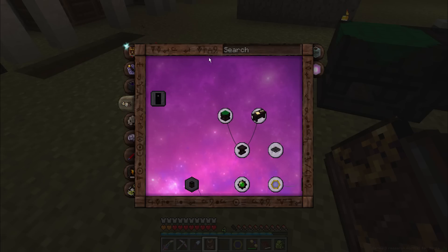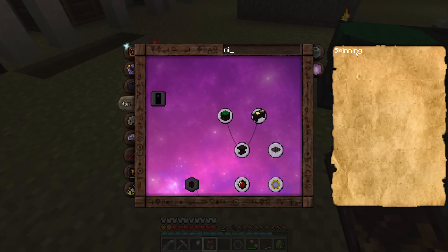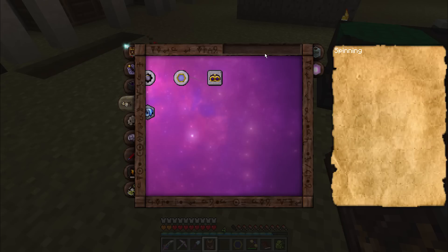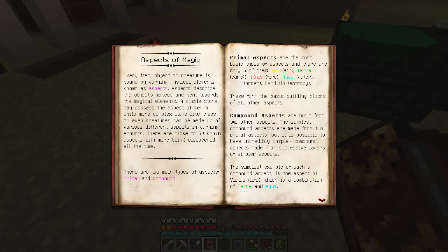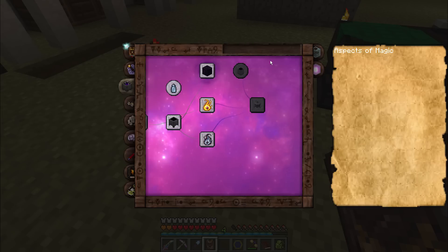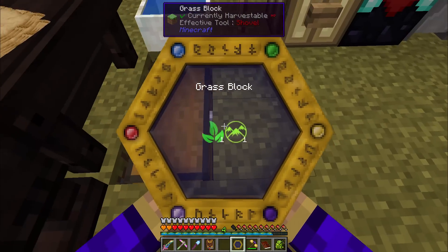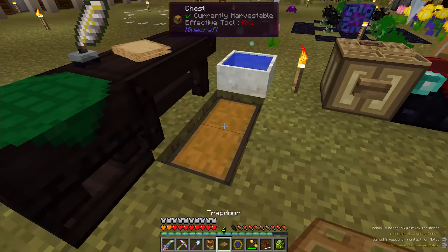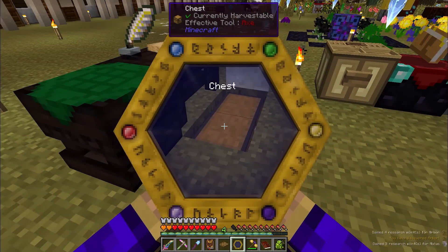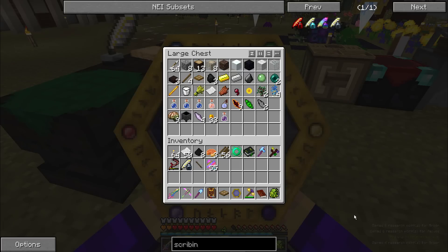A really great thing about this new Thaumonomicon is the search bar — I'm super happy about this. If I know what I'm looking for I can search directly. For example, searching 'Aspects of Magic' takes me straight to the article. Anything you have already discovered you can search in the search bar without needing to leave that part of the Thaumonomicon. Next on the list we have the Trap Door, which will get us the Motus and Arbor aspects — Motion and Trees. After that we have Chests, which gives us the Arbor and Vacuous aspects — and Vacuous is the one we were really after.